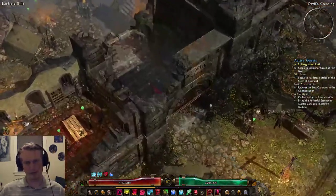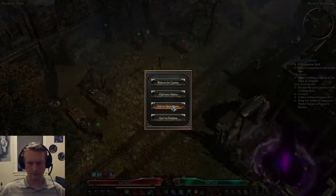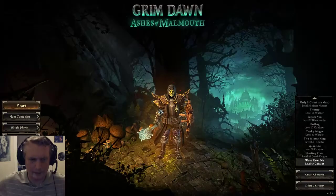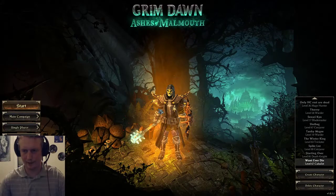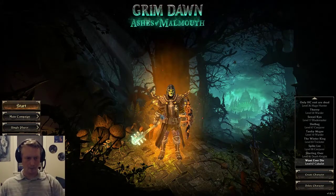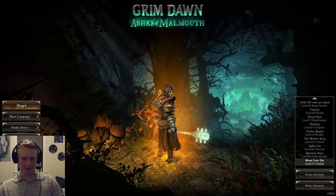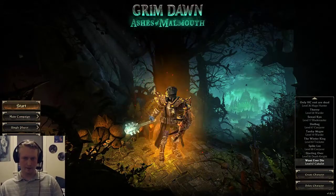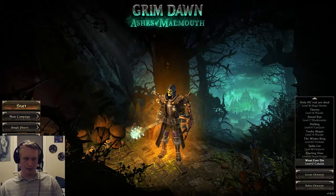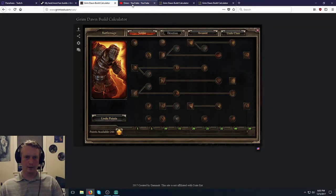So that's this build. I'm excited to level it tonight with more XP pots — I'm trying to get it to level 100 as soon as possible. It's pretty fun. I need to find some more health items though, because my health is kind of low for this level. Anyway, on to Grim Tools.